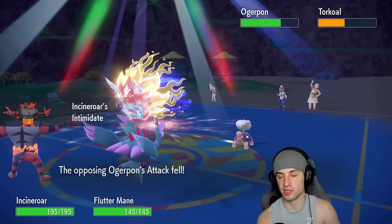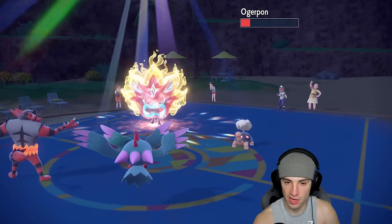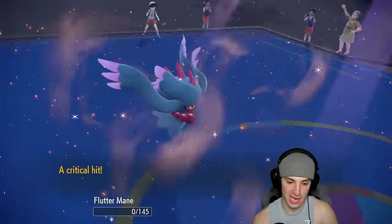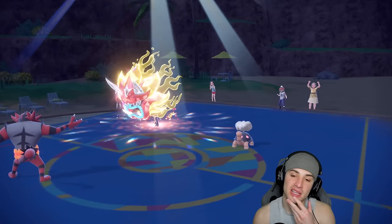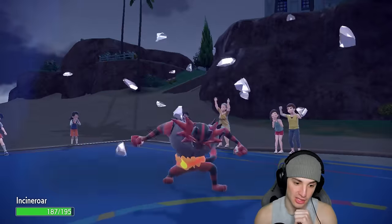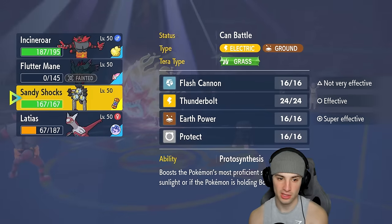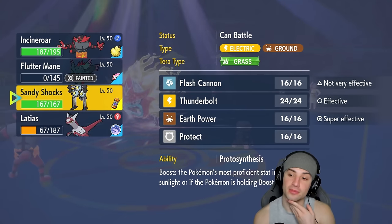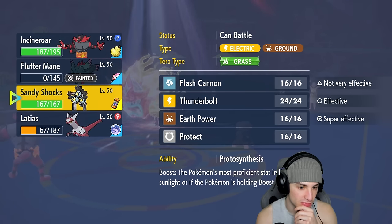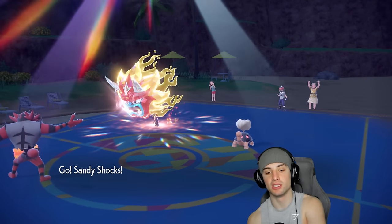Incineroar is out — could see another Ivy Cudgel flying. Intimidation comes out, not doing much against a Special Attacker like Torkoal and a critting Ogerpon. Shadow Ball connects — great damage bringing Torkoal into the red. Ivy Cudgel flies into Flutter Mane and crits — Flutter Mane dies out. Gyro Ball from Ogerpon comes out, they were doubling down into Flutter Mane. Tailwind is here — I could read a Spiky Shield or just go into Sandy Shocks and Fake Out Torkoal.